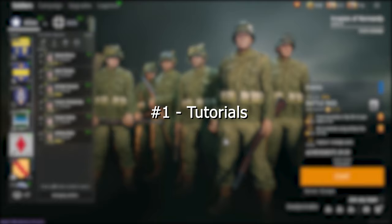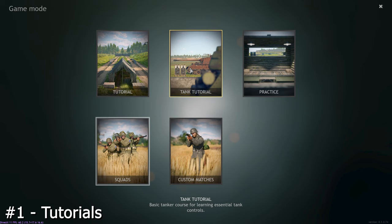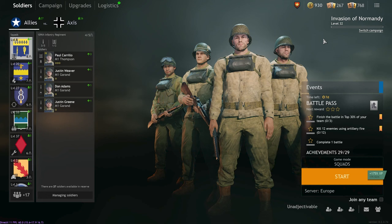For the first tip, did you know you can get crucial information on how to play the game via pre-made tutorials built into the game? Go to the game mode section and you'll see an infantry tutorial, a tank tutorial, an area to practice any aspect of the game you deem necessary, and you'll also see here another way to change into the custom matches game mode. Just click that orange start button after selecting it and you'll be put into one of those games immediately.